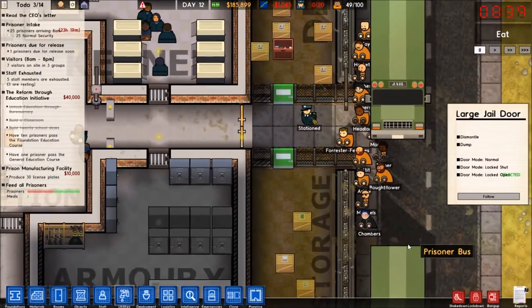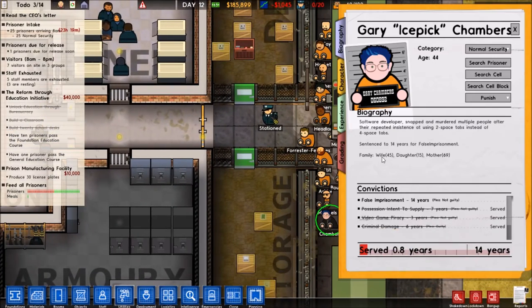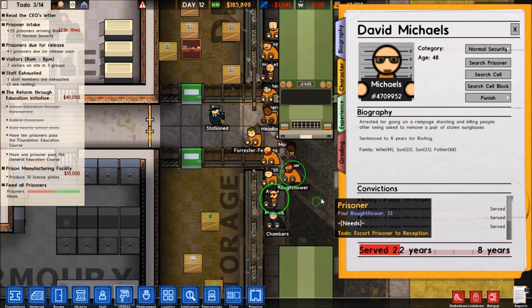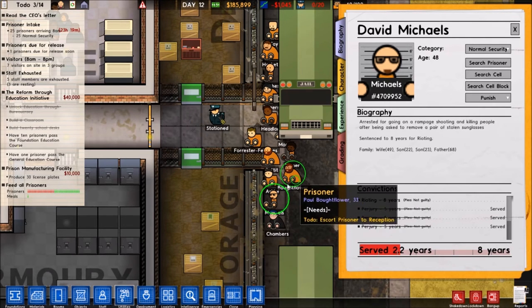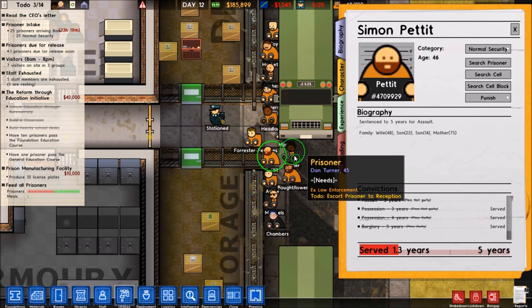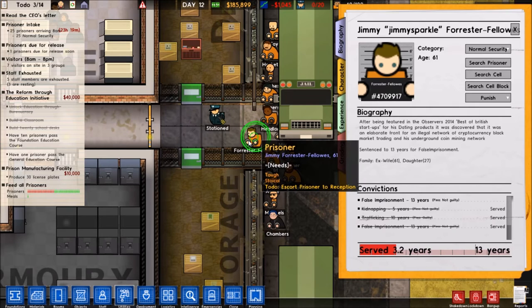We have a prisoner — Chambers. We've met you before. Gary Icepick Chambers — software developer who snapped and murdered multiple people after their repeated insistence of using two-space tabs instead of four-space tabs. David Michaels, arrested for going on a rampage, shooting and killing people after being asked to remove a pair of stolen sunglasses. Paul Botflower, Steven Ashby, Simon Petit, Dan Turner, Jimmy Sparkle, Forrester Fellows — after being featured in the Observer's 2014 Best of British Startups for his dating products, it was discovered it was an elaborate front for an illegal network of cryptocurrency black market trading in his underground coin mining network. Dun dun dun.